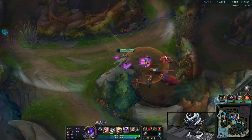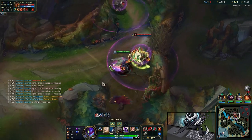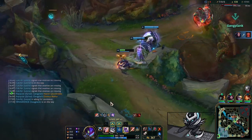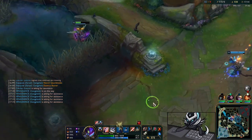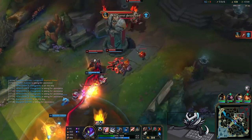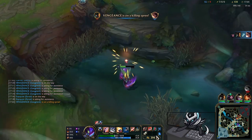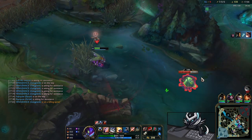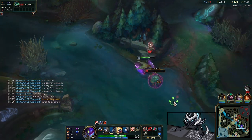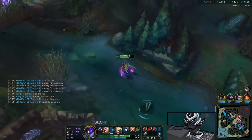I try to grab the raptors but don't respect the bush and get hard CC'd. I manage to stealth and lose them in vision, then jump out to safety. Thankfully there's no heavy follow-up. My team picks up a kill in the mid. I'm at zero HP as Kha'Zix so I can't really do anything — I just try to heal up on the scuttler.